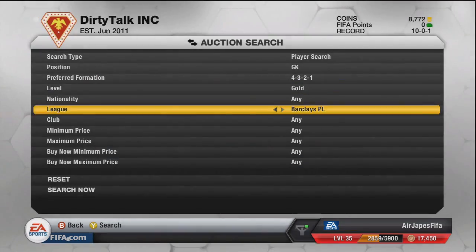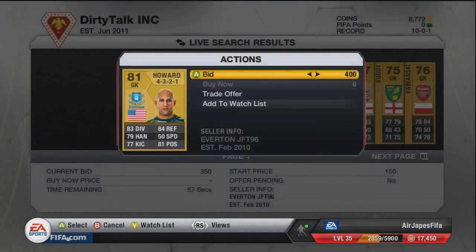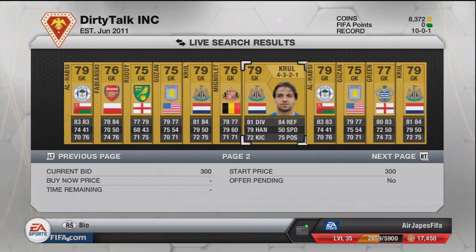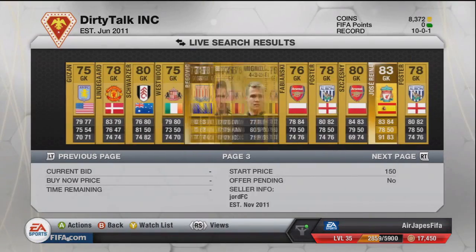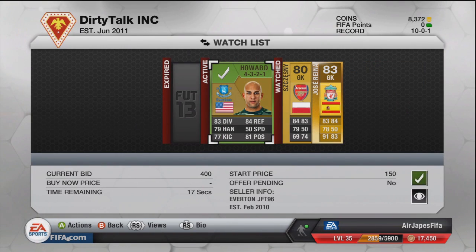I'm going out looking for a new goalkeeper because Gillette is no longer on 9-Chem. However, I do have two BPL centerbacks, so any BPL keeper will do. I put a bid in on Tim Howard — 400 coins for an 81-rated keeper is not too shabby as far as I'm concerned.